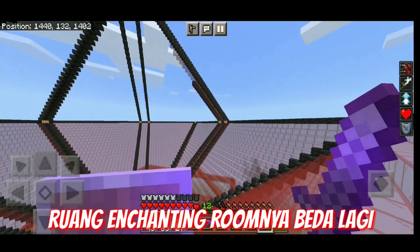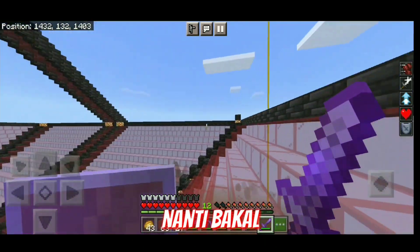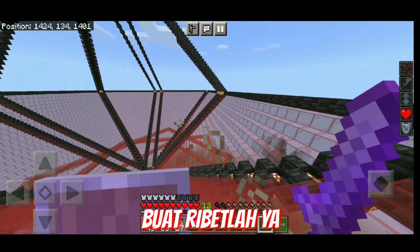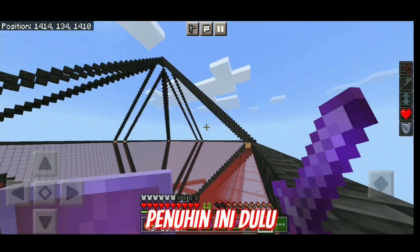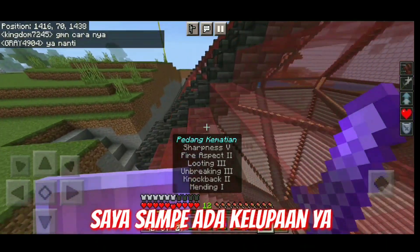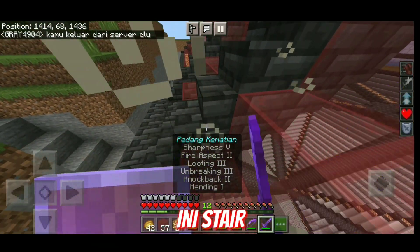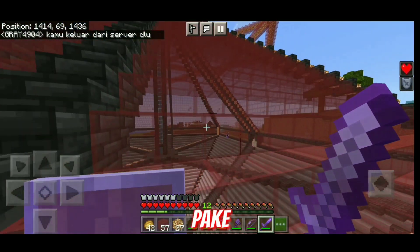Nanti ya setengah ini sampai ke atas itu bakal bagian ruang tamu lah ibaratnya, karena kamarnya bakal dibedakan lagi, dibuat ruang enchanting room-nya beda lagi. Terus buat apa lagi, saya gak tau juga, nanti bakal dipake blok-blok yang agak ribet lah ya, ibarat kayak diamond, kayak challenge seolah ya. Jadi mungkin saya bakal penuhin ini dulu. Nah ini guys, saya sampai kelupaan ya, ini seharusnya bagian tengah. Ini kan ada tiga lapis ya, ini stair, full block, dan stair lagi. Dan di bagian full block ini saya bakal ganti pake Glowstone, kayak gitu ya, keliatan kan.